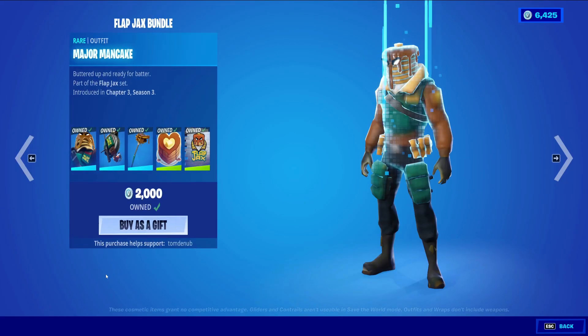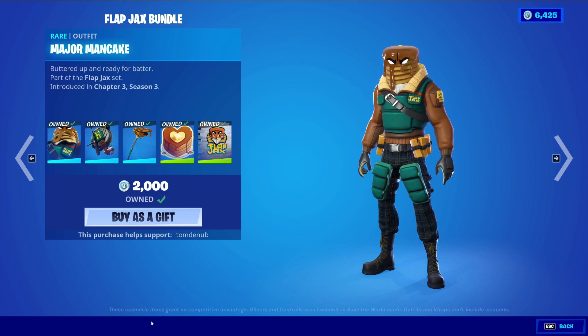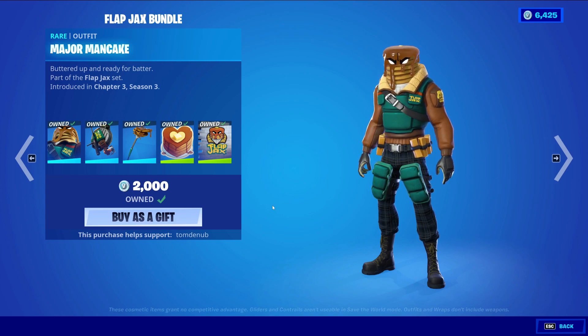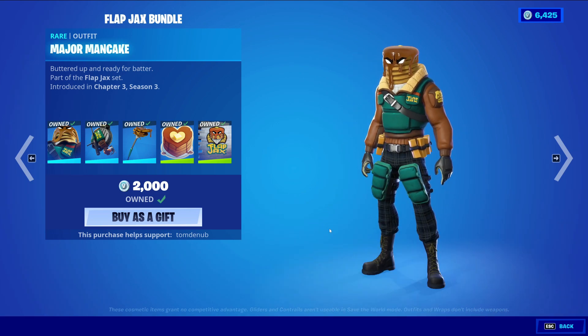We have the Flap Jack bundle. The pricing is a bit tricky because the way you were originally able to get the skin was through a mini event that Fortnite did — a collaboration with Fall Guys and Rocket League. In Fall Guys you were able to earn free rewards for both Fortnite and Rocket League, along with some XP for Fall Guys. It was a pretty cool event, though you did have to play quite a bit to earn some of these rewards.